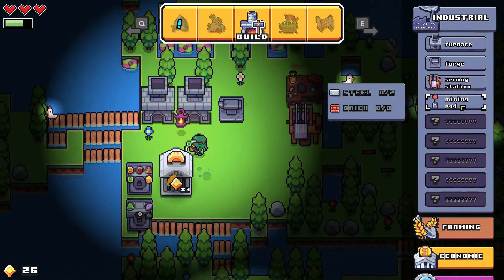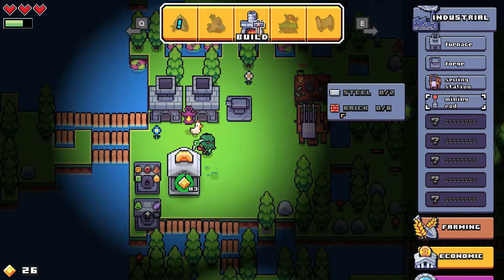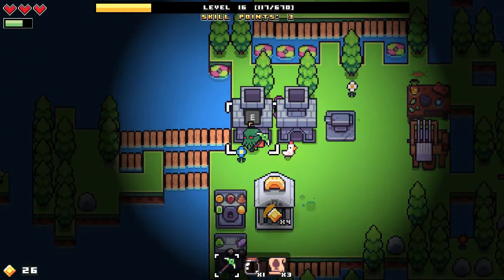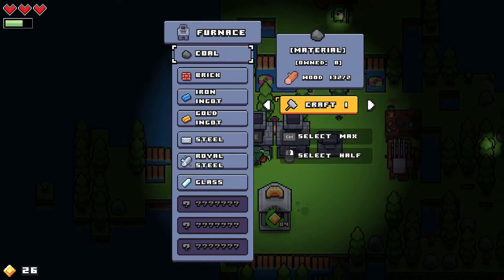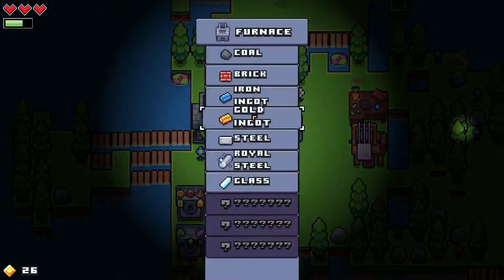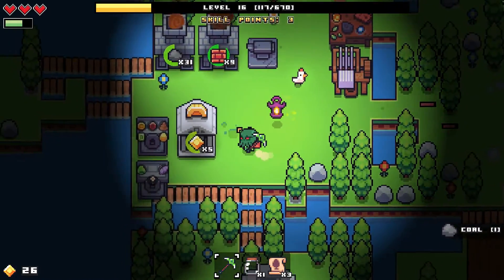Brick is something I could definitely use - I must have used all of my brick. I can probably make a lot more. Coal first - just do half of it. Then I'll make what brick I can. It's sitting there and it's making me money. I need space and more gold.